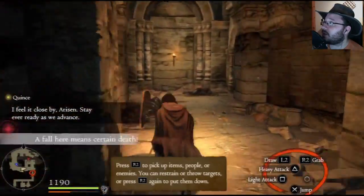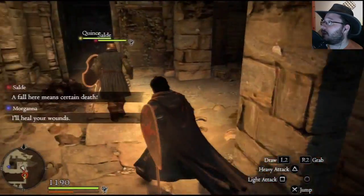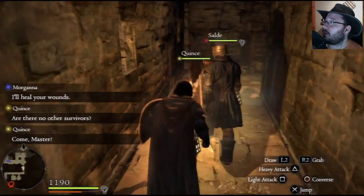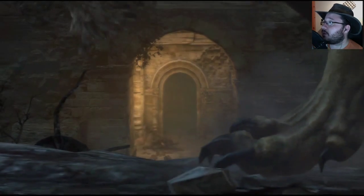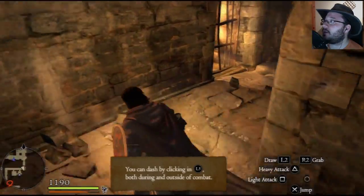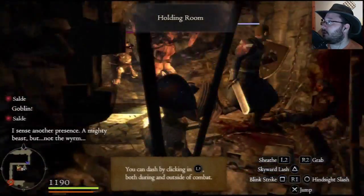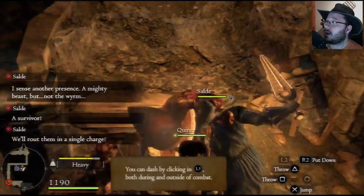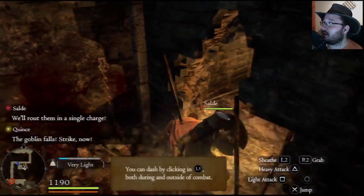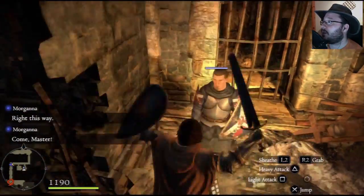Notice that running also drains your stamina, so be careful — you'll always want to enter battle with full stamina. Now here is the main boss we're going to fight in this demo. There's also a side room where a guy is being attacked by goblins — you can jump in there, throw goblins around, and save him. And we just saved that guy.